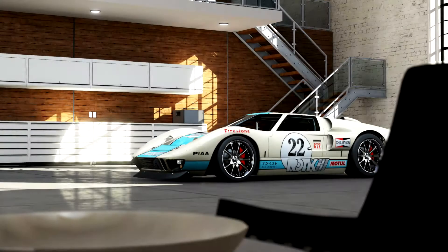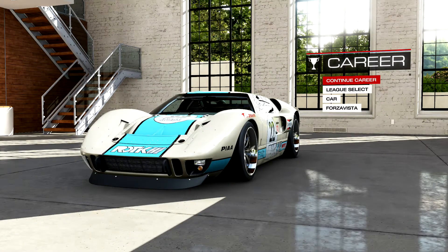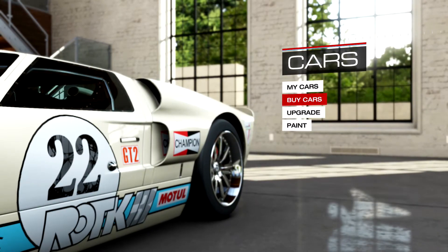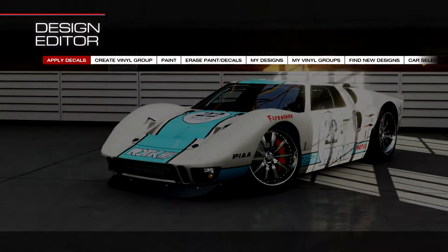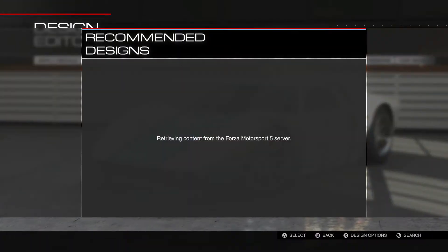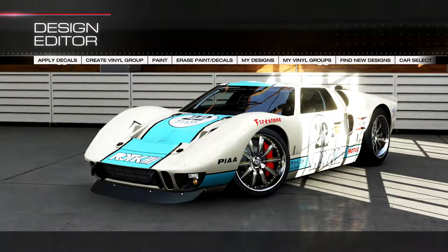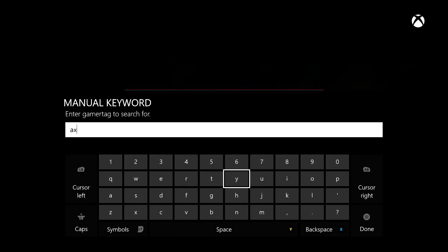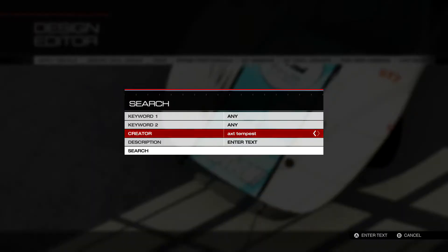First thing I want to show you guys again is where you can get this paint job. This paint job I featured in my last video, just because it's so cool. So we're going to do a find — I am going to show you again how to get to it. AXT Tempest is the creator's name.